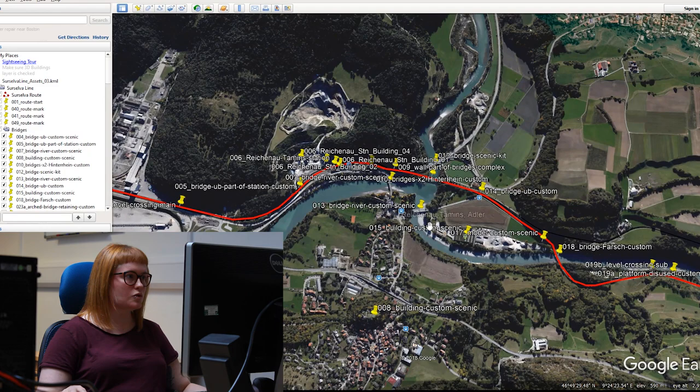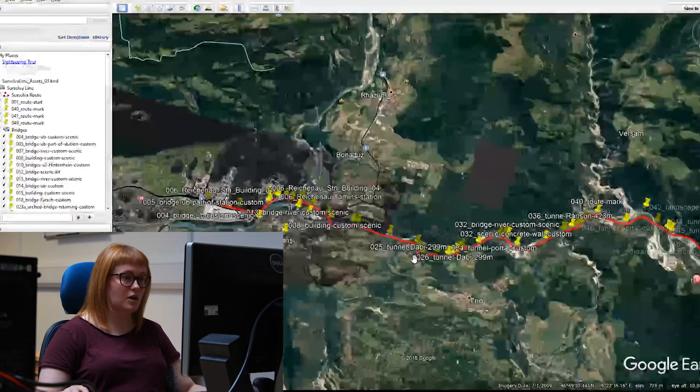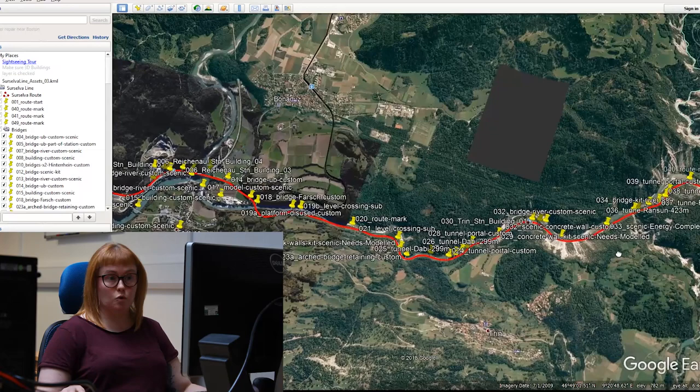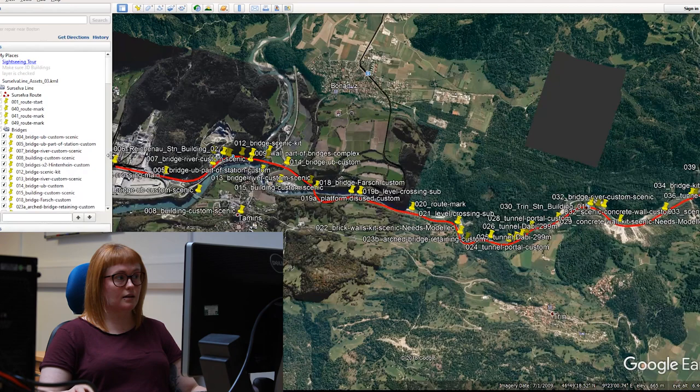At the beginning of a route, I'll usually create a route map. We create this map in Google Earth from start to finish. We use a red line as a marker for start to finish, and I'll go through with a fine tooth comb and pick out everything that we'll need. We'll start with station buildings and then move on to bridges and infrastructure — anything that interacts with the track — then more iconic buildings or things that would stand out. We then number everything sequentially from start to finish, giving every single asset a number.